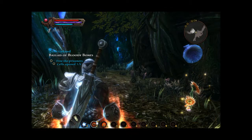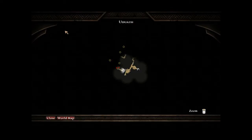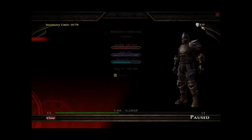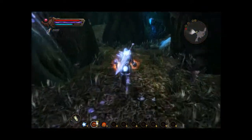Hello again, hello everybody. So we are with Sir Ferrara in the cave, finishing up the mission Ballad of the Bloody Bones. And we are opening cells and freeing prisoners, which makes us feel good about ourselves.